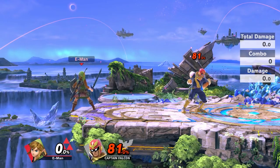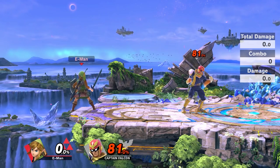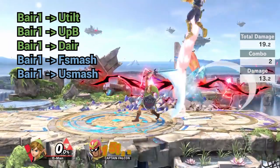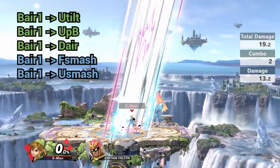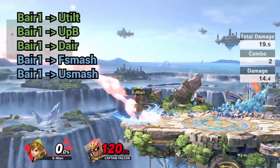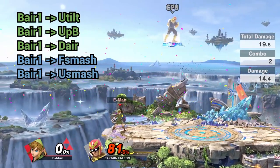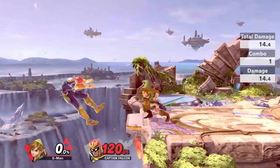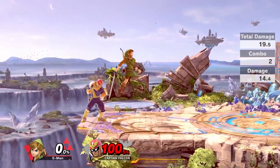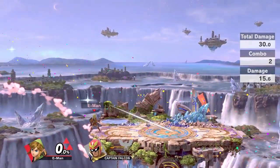When we land a back air 1 with Link, which moves are we able to land before the opponent can dodge? Link's back air 1 can safely connect to his up tilt, up B, forward smash, and up smash, all of which can kill. Back air 1 to up tilt and up B are both true combos - they can't be escaped in any way. These moves start to kill around 130%. However, Link can kill as early as 75-80% with his forward smash. Back air 1 to forward smash is an almost true combo. If your opponent is simply mashing a neutral air dodge, they'll still get hit.